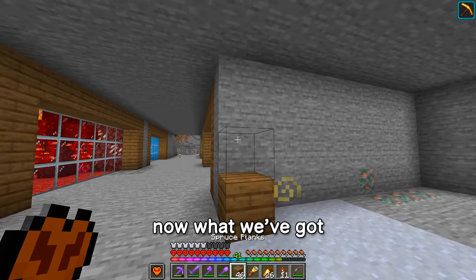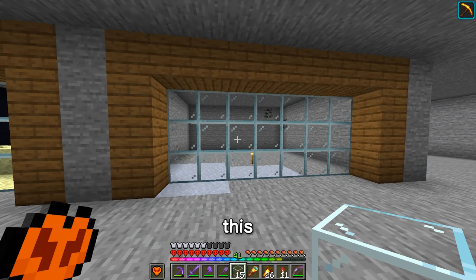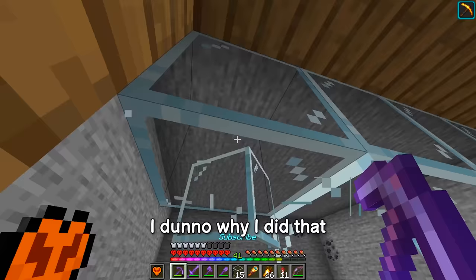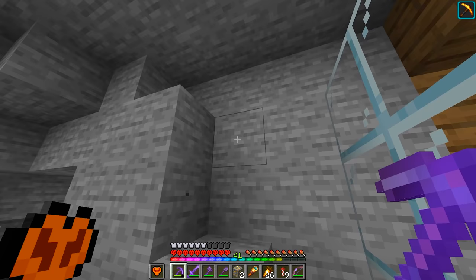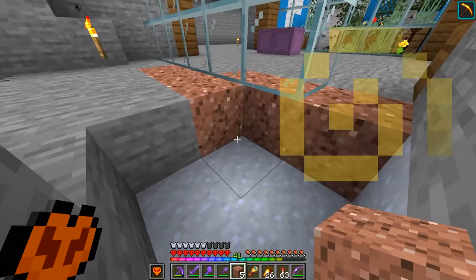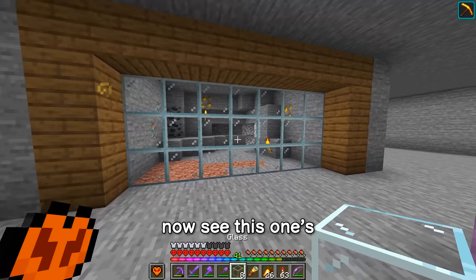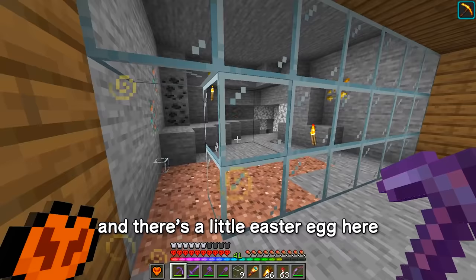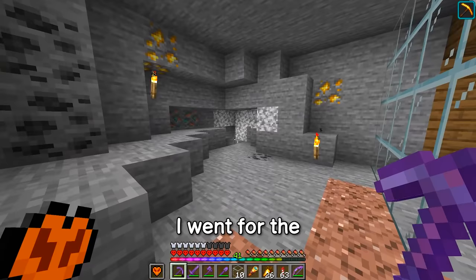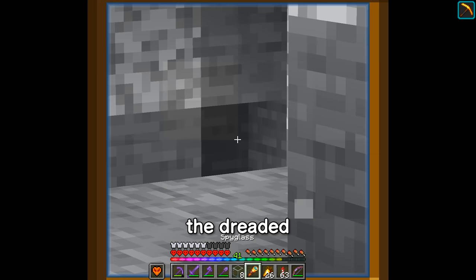Now what we've got on this side is just a regular Minecraft cave. Now this one's kind of plain and it does really blend in with everything here, but once we decorate the hole it'll be fine. And there's a little easter egg — I went for the classic Minecraft dead-end cave where you go expecting to find something, but you find nothing: the dreaded dead-end.